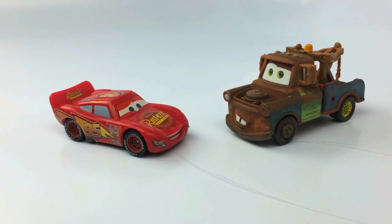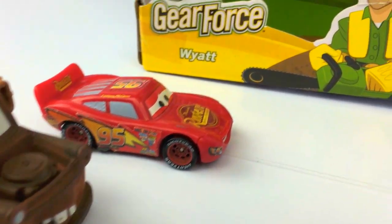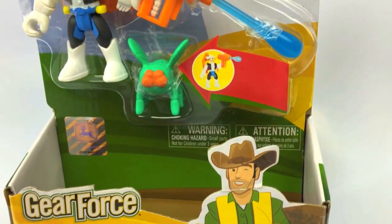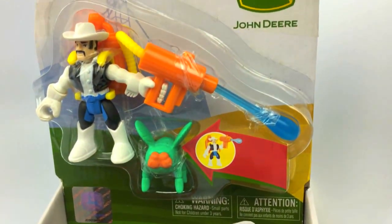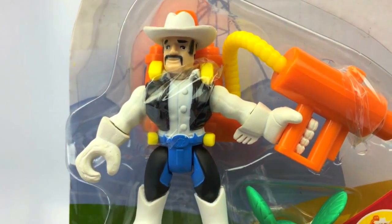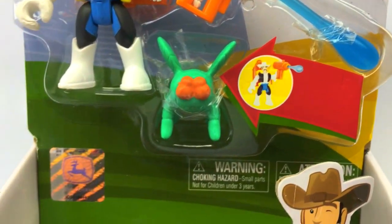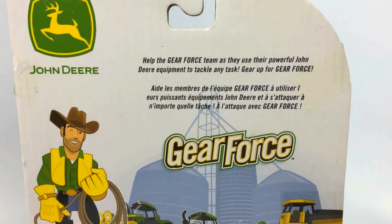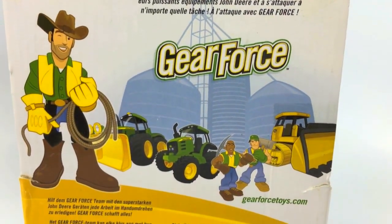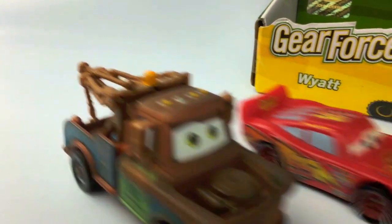McQueen, wow, Mater! It's Wyatt from John Deere — Mater's gear for us! This is exactly what we need. Oh look, Mater, he comes with everything — he's got boots, gloves, and a cool cowboy hat. Check out that awesome spray gun. I think we're in luck, Mater. This guy can definitely help us out. Let's get him open!